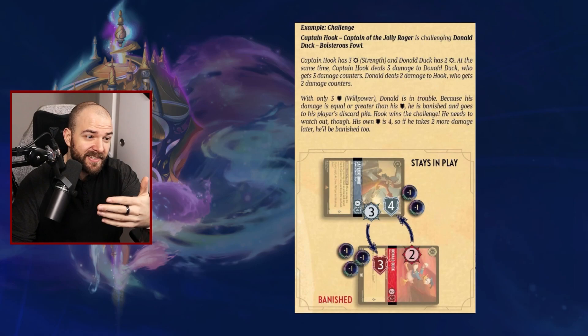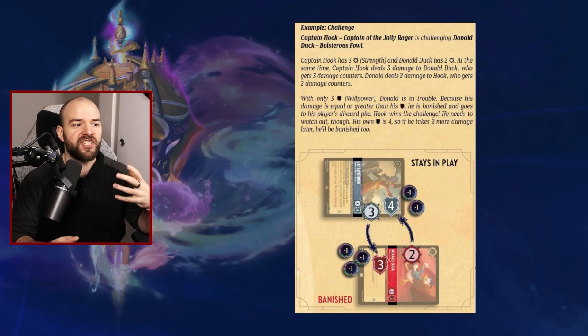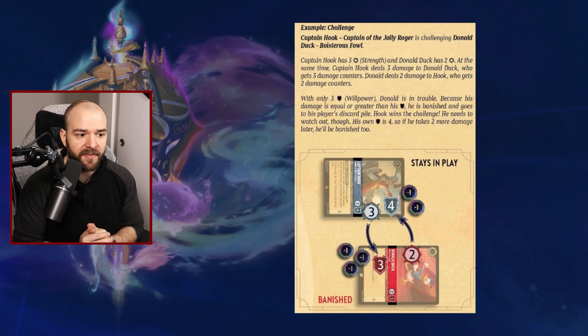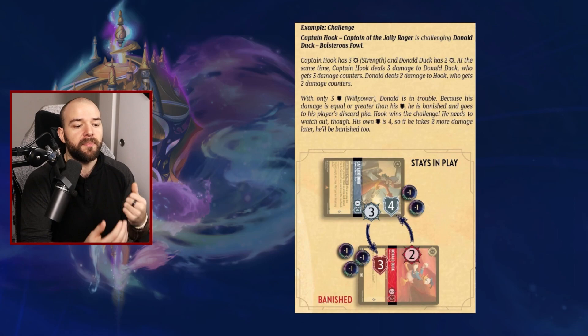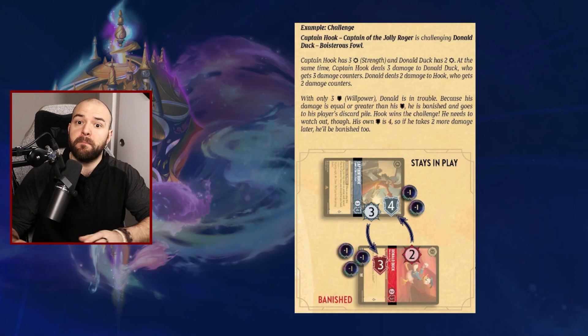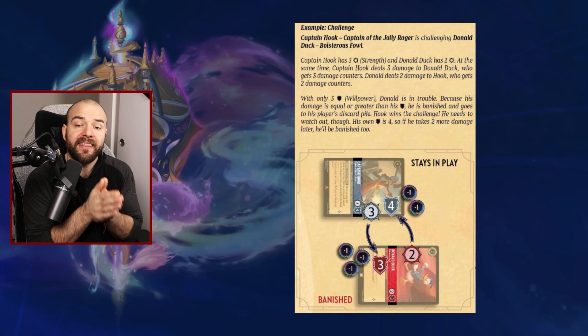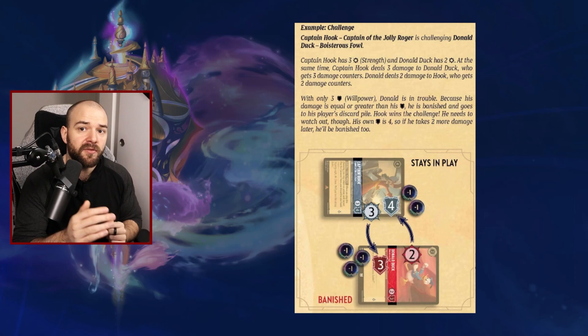Let's look at challenging specifically. Here we have the example of Captain Hook, Captain of the Jolly Roger, challenging Donald Duck Bolsterous Fowl. Captain Hook has four willpower and three strength versus Donald Duck's three willpower and two strength. When I choose to challenge Donald Duck, I will deal three damage to it and Donald Duck will deal two damage to me. Because Donald Duck has three willpower and I dealt three damage, Donald Duck will be banished — going from the board to the banished zone. My Captain Hook will retain two damage, and those counters stay until something removes them. The moment that reaches four or more, my Captain Hook would also go to the banished zone.